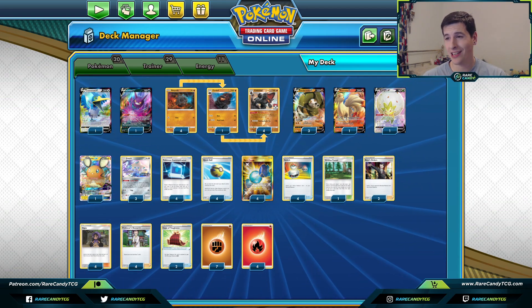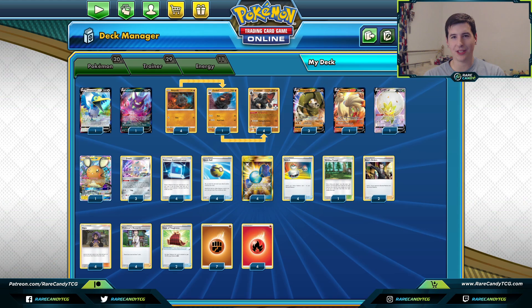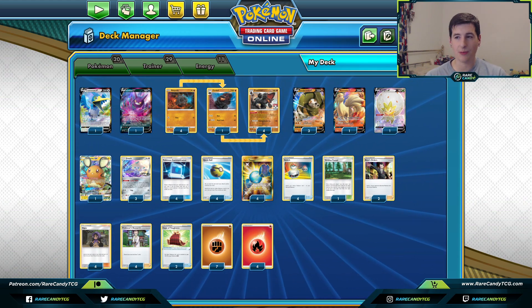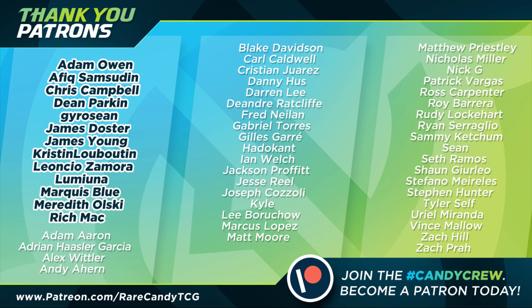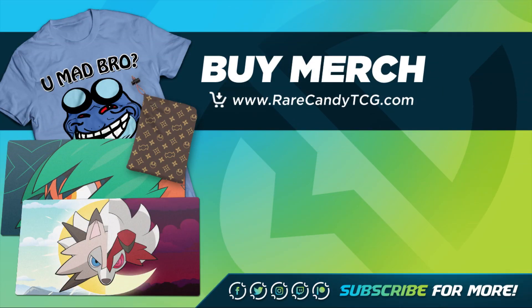That's going to wrap up our look at the Sanaconda Colossal deck. Big congrats again to Nick for winning the Hyperlux tournament with this thing. I'm still not sure how sold I am on the deck overall, but if you're in a format with a lot of Eternatus, this seems like a pretty good option - or even against the Zacian Lucario Melmetal deck which has been popular. If you're itching to play a stage two deck and there haven't been many viable ones, Colossal scratches that itch. If you enjoyed today's content, smack that like button, subscribe, and consider supporting us on Patreon or at rarecandy tcg.com. Thanks for watching and we'll see you next time.